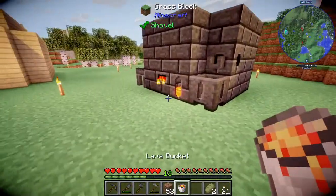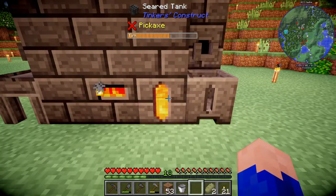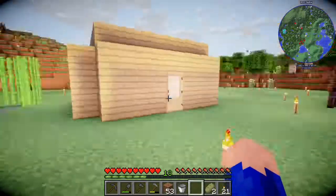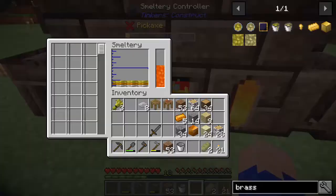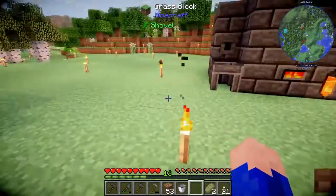I've also learned my lesson: never run with a bucket of lava in your hand, because if you accidentally click the button bad things happen — like stuff burns down, especially when you make your house out of wood. Let's see what we've got cooking in here. It looks like it's all melting together nicely.